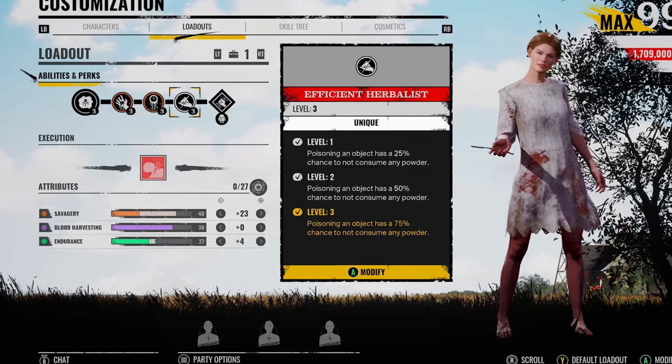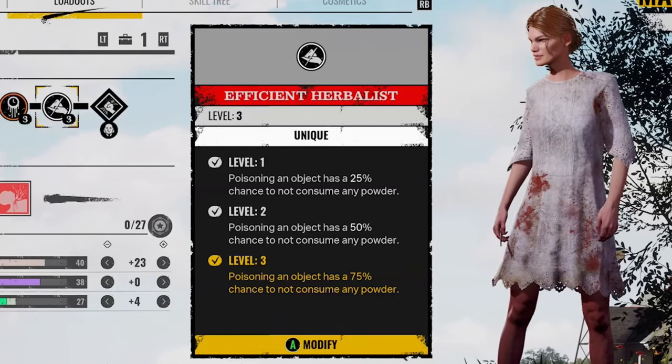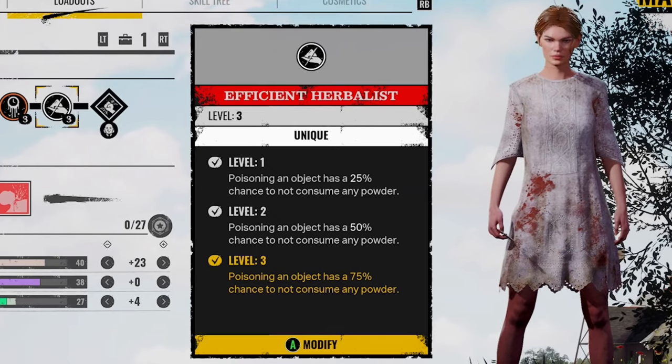What's going on, you lot? Midi here. Using Efficient Herbalist on Sissy, using this perk to poison every single health item in the basement and above ground.